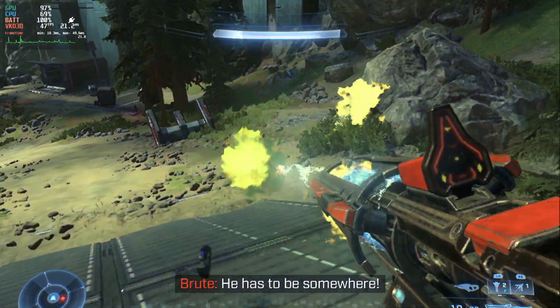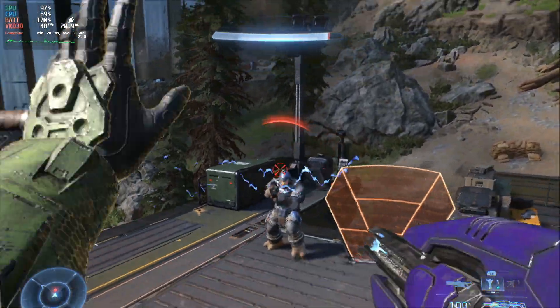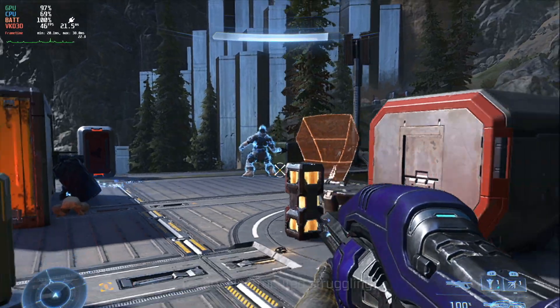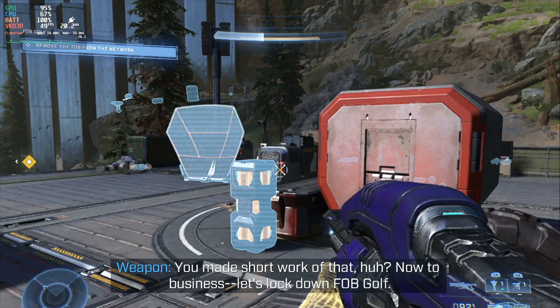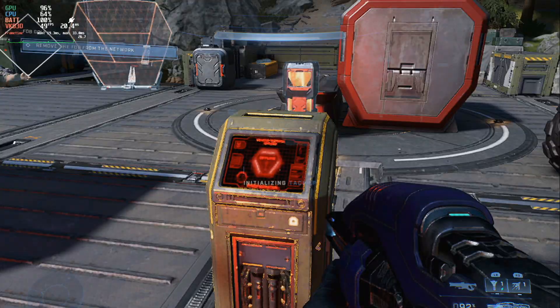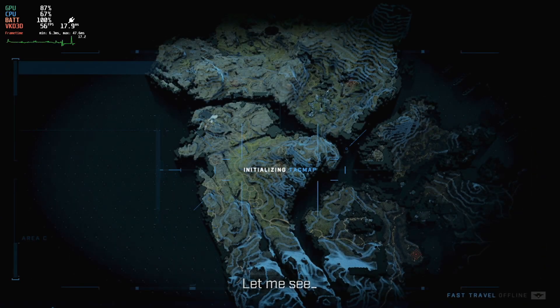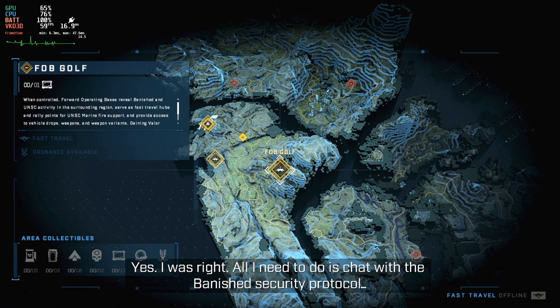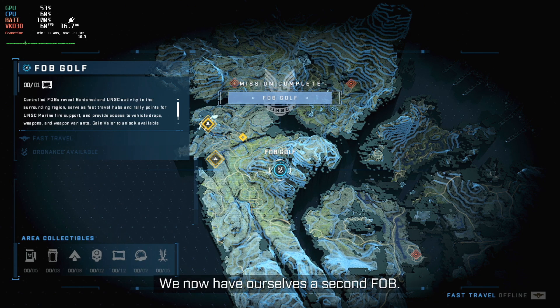It aches. It has to be. You made short work of that, huh? Now to business. Let's lock down FOB Golf. Let me see. Yes, I was right. All I need to do is chat with the Banished security protocol — and by chat, I mean push it out of the way, because it is really not smart. And there. We now have ourselves a second FOB.